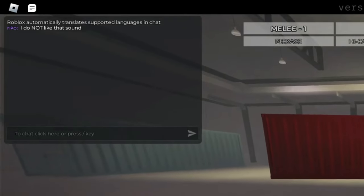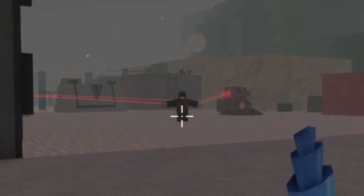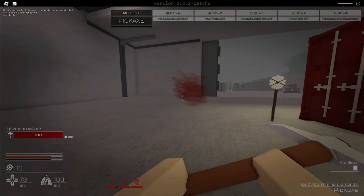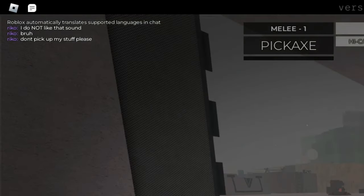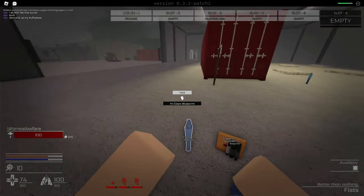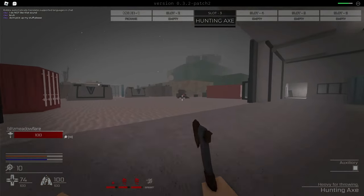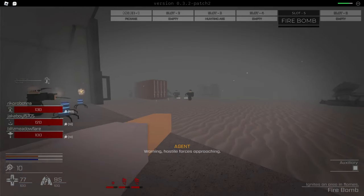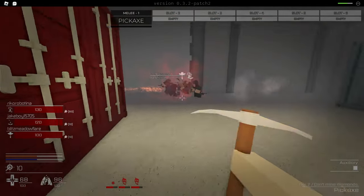I do not like that sound. Wait, what? Are you okay? Who even was that? Don't pick up my stuff, please. I didn't even pick up anything. Let's just drop everything like so. And now we just have this pickaxe and also this hunting axe. We're going to keep the hunting axe on us, though. What was that one guy attacking us? I don't know who that was. Nice, I got him. Teammates can get him. Nice teammate, let's go.